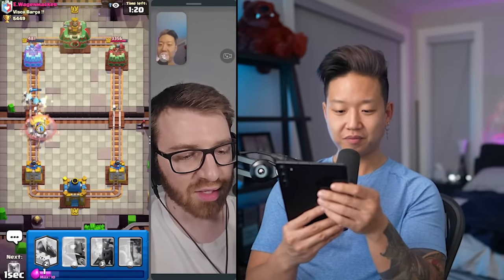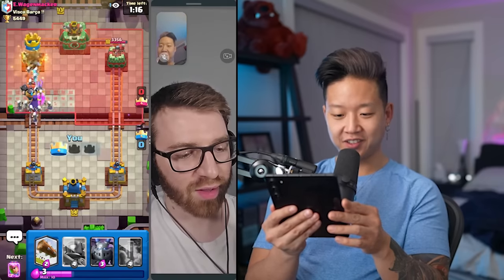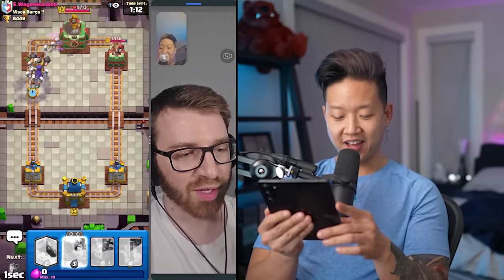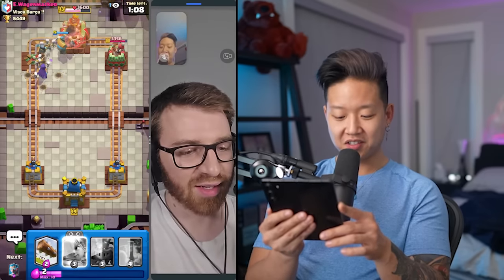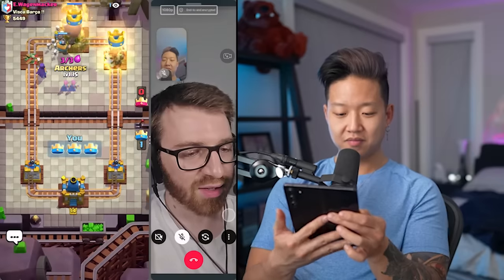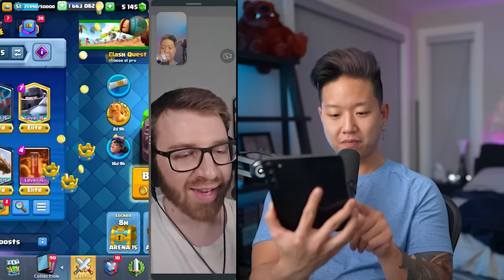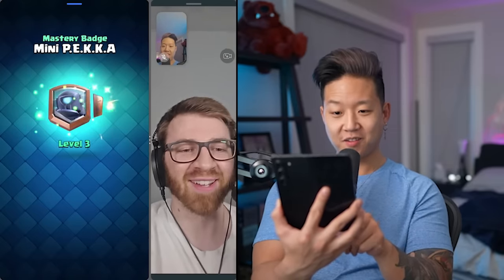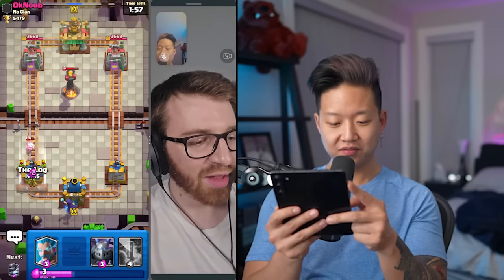Hey, now you've got to play this card. Mini P.E.K.K.A.? I can do that. I also have evil archers. Do you have firecracker? No, I don't have firecracker in this deck. Next game, you have to play a card when I emote it. Play a card when you emote it? Okay. Log it — see? I was on point with my emote. But you don't have mega knight. Your witch is down, so you're caught up now.